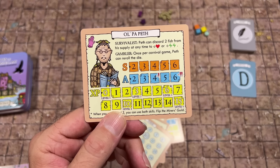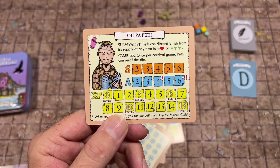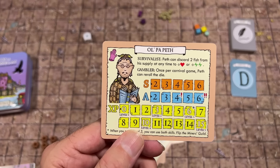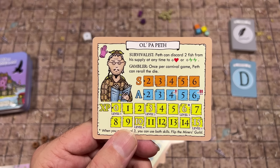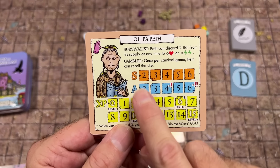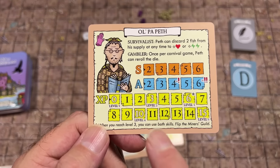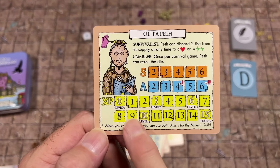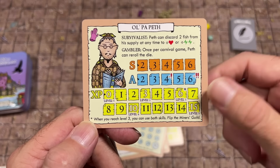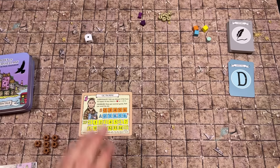We have a stack of larger cards and a stack of smaller cards. The larger cards include four different characters — four different dung shovelers: Brabin Hignell, Trevor Hampmeyer, Gronth, and Old Popeth. Each character has two special abilities and you choose one at the beginning of the game. Old Popeth can be a Survivalist — discard two fish to gain one health and two pep — or a Gambler, letting Peth re-roll the die once per carnival game. We have strength and agility stats, and an XP tracker at the bottom.